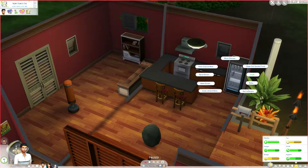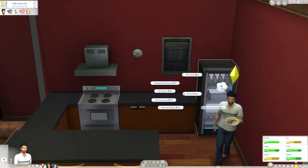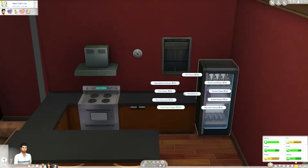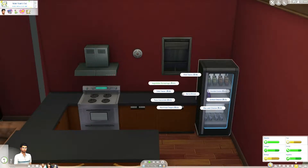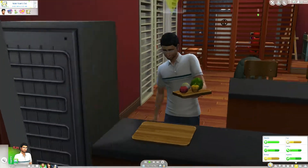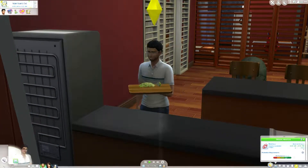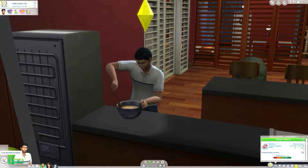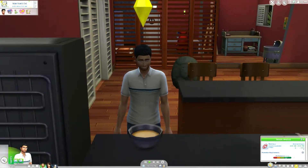We're going to clean out the spoiled food in the brand new fridge and serve dinner. We have fruit — we can make a fruit salad, or pancakes, or vegetable dumplings. Let's just serve dinner — vegetable dumplings. Let's actually watch him make this. I don't have a microwave or anything. I don't know how goofy I made him look.